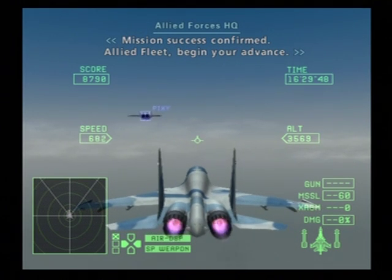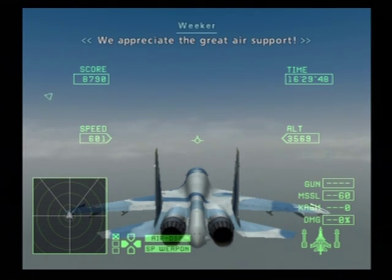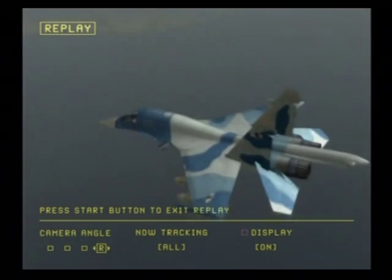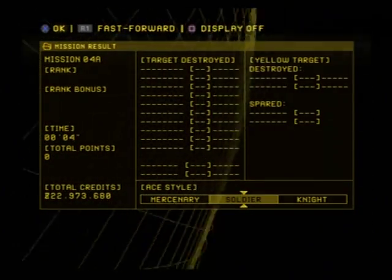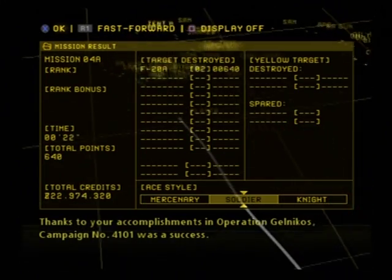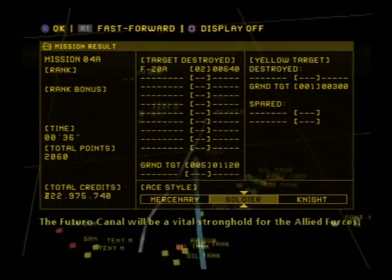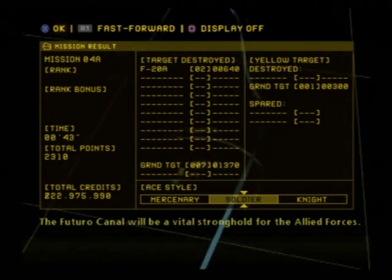Mission success confirmed. Allied fleet, begin your advance. This is Commander on the fleet call — we appreciate the great air support. Thanks to your accomplishments in Operation Gelnikos, campaign number 4101 was a success. The Futuro Canal will be a vital stronghold for the Allied Forces.